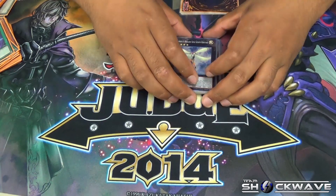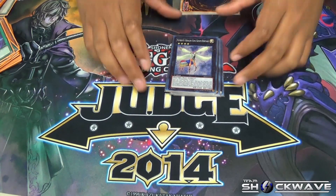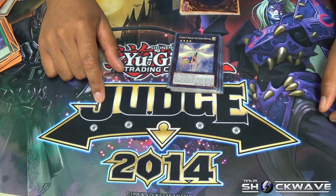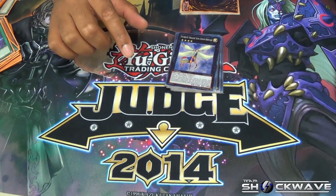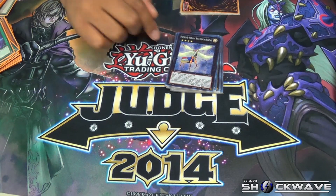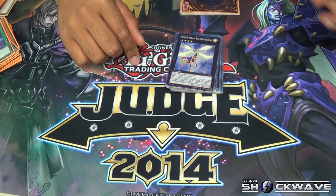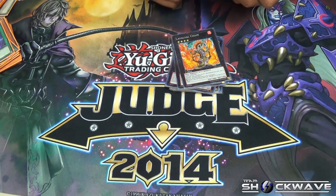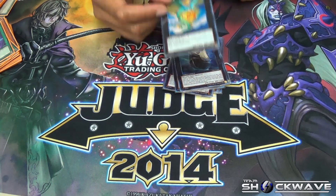The one good thing about the heraldic XYZ monster is he has no detached effect of his own, but his effect is I can target one XYZ monster on the field and his effect becomes that monster's effect — so when he detaches, it's for the effect of that targeted monster. Then Diamond Dire Wolf, Lavalval Chain, Blackship of Corn, and La Valiere.